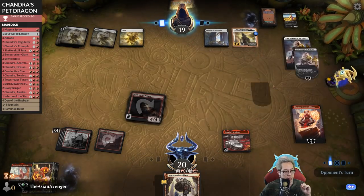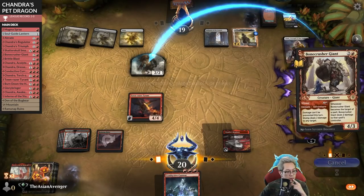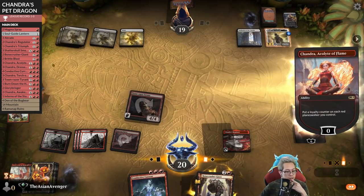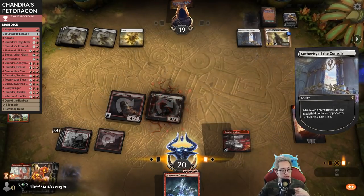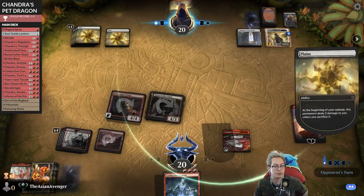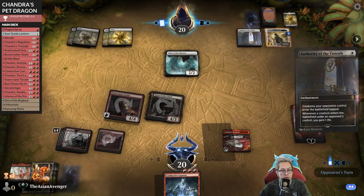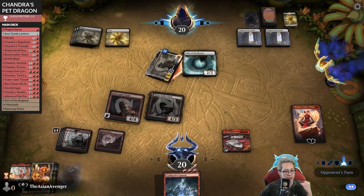An Ajani - that seems good. They minus - I am proud. Let's just go ahead and Stomp, kill the Ajani. Don't pay for this - give them a life, play Bonecrusher, pass. They'd have to get a devotion of three to animate that Heliod. They kill my Chandra - that's four, that's five. There goes my Chandra, unfortunate but that's the way it's going to go.